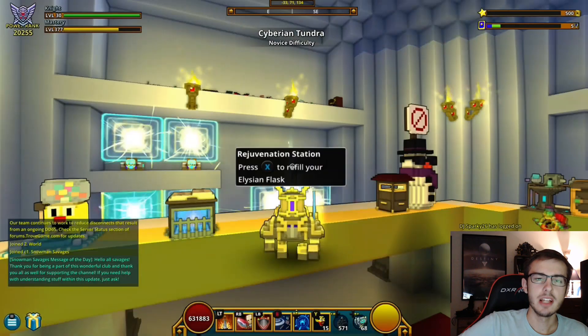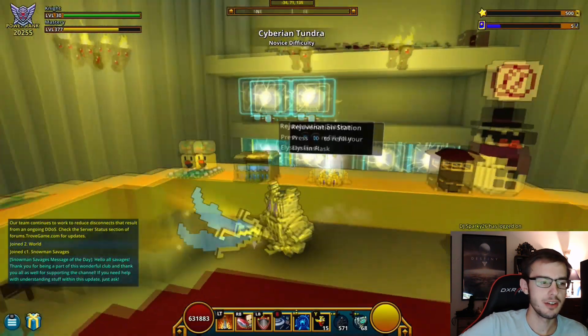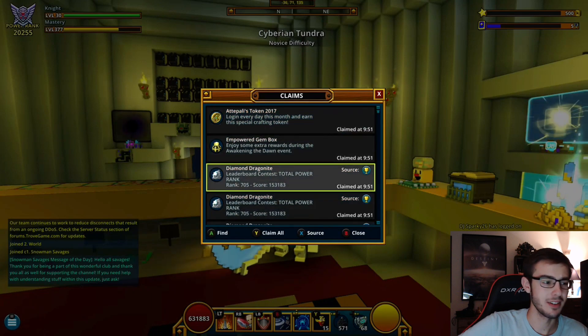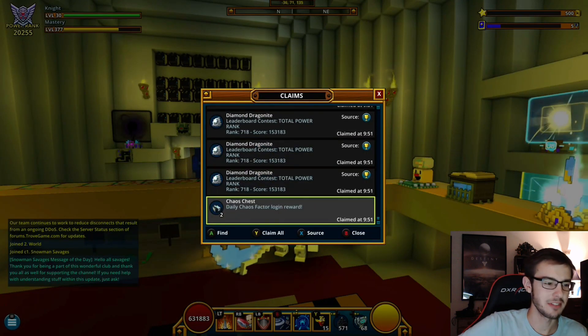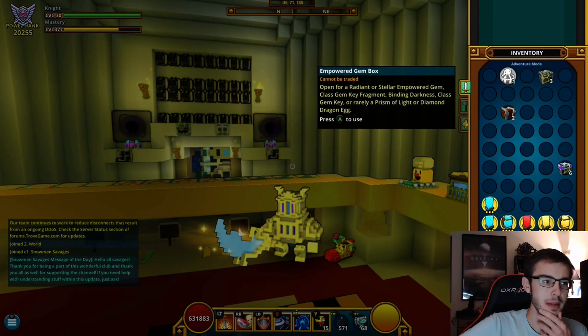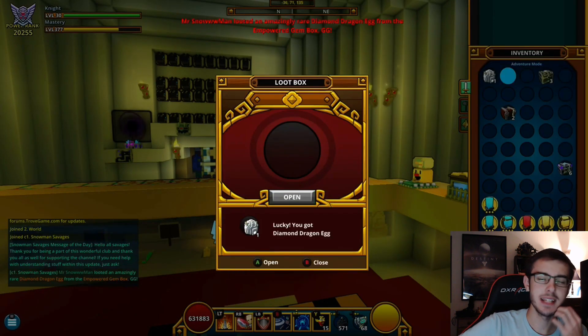I'm sorry it's gonna be pretty low quality because the capture card only takes like 720p or something — it seems like 40p honestly. Here we go: opening up random stuff, opened up the empowered gem box, and then we got a diamond dragon egg! I don't really care about the game that much anymore, but that's still pretty exciting. I was pretty hyped about that.